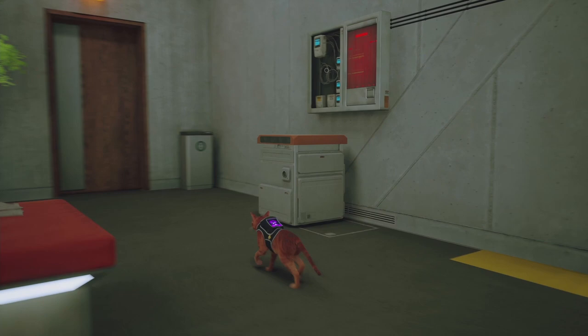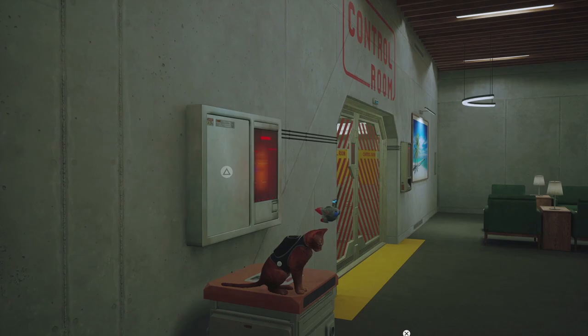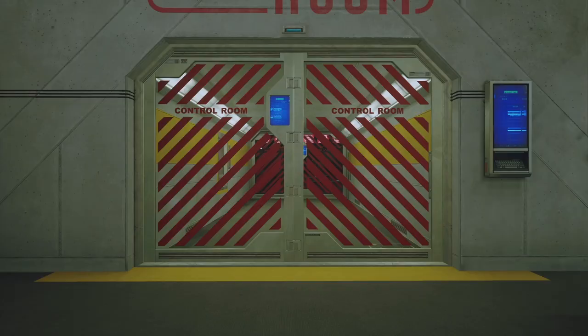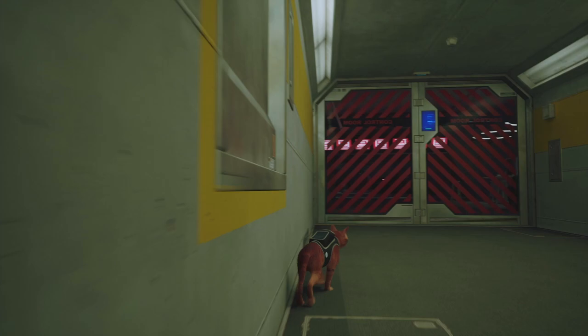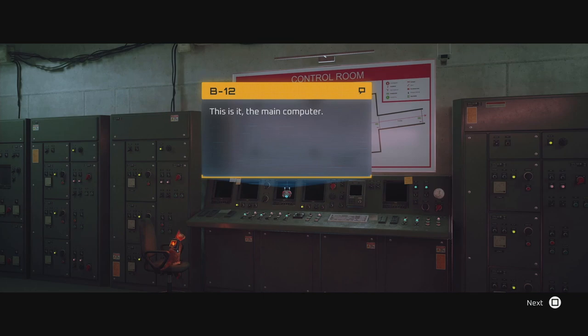Jump up and scratch it with your hands. You may fail the first time — just do it faster and eventually the door will open. Get close to the door and it will open automatically; there's going to be a cutscene. Then interact with the panel in front of you, just below the Control Room sign.